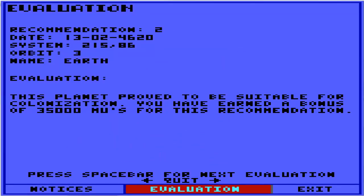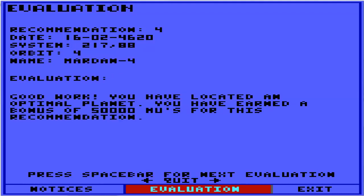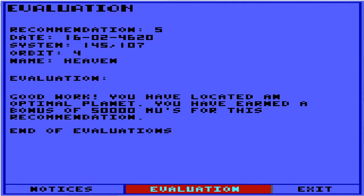If we log planets that are colonizable here and they haven't already flared, are we really doing any favors for humanity? Recommendation two: name Earth. This planet proved to be suitable for colonization — you have earned a bonus of 35,000 mu's. But nobody seems to care that it's Earth we found. Venus: this planet proved to be suitable for colonization, you have earned a bonus of 40,000 mu's. Apparently Venus is a better planet to live on than Earth is now. Good work — you have located an optimal planet, you have earned a bonus of 50,000 mu's for this recommendation. Marden 4 was apparently a super planet. And Heaven — also super planet.